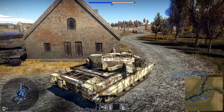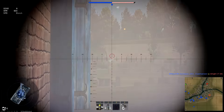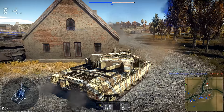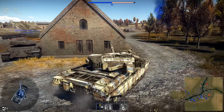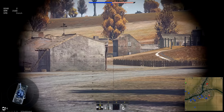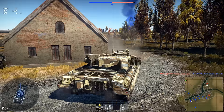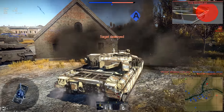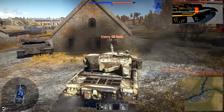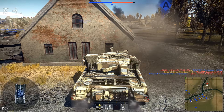The Chieftain is a tier 5 MBT for Britain. The only ammo it gets stock is APDS and HESH rounds. The APDS has very good pen — around 440 millimeters at 10 meters, give or take at different ranges. We're going to be talking about the HESH rounds in particular.